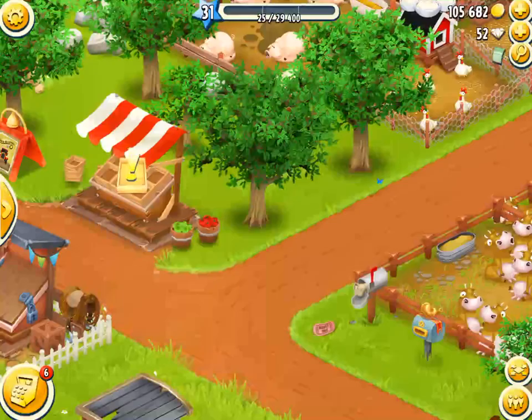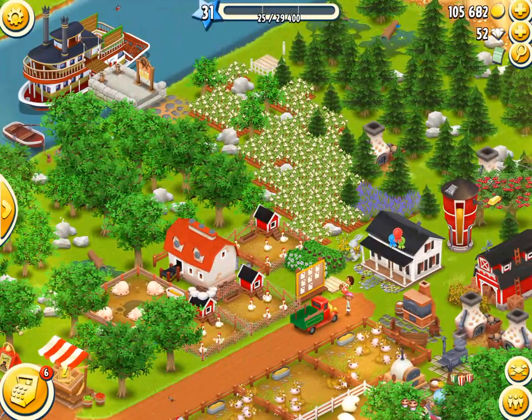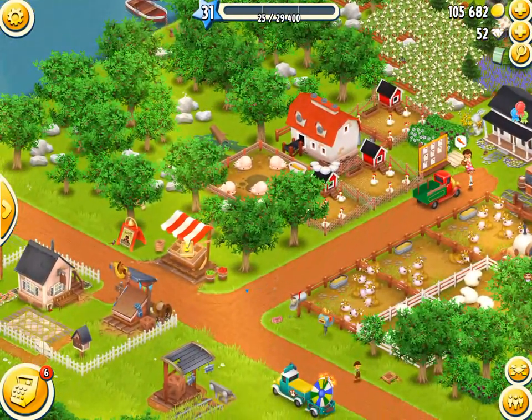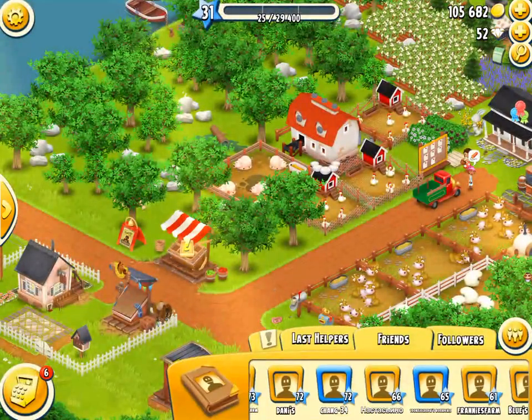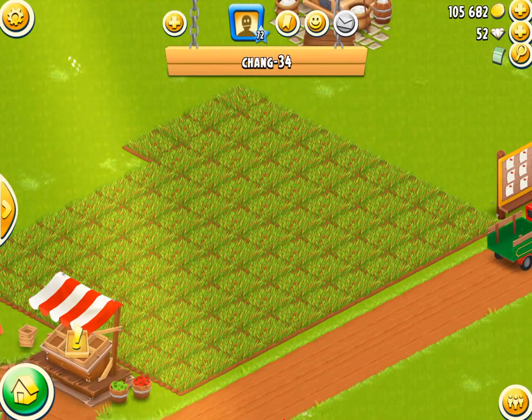So as you can see, the player Chang is doing weeting - the constant growing of wheat and selling it. Now why do you wheat? One of the main reasons is getting XP, because it gets you so much XP. You get 1 XP per wheat. Imagine he has 50 or 60 fields - that's 60 XP every two minutes, because it takes two minutes for the wheat to come through. So you get tons and tons of XP.